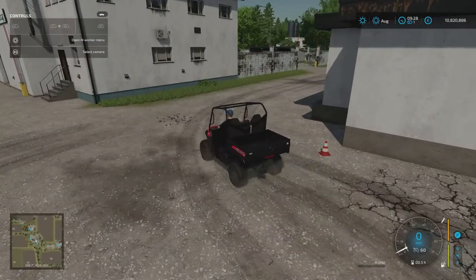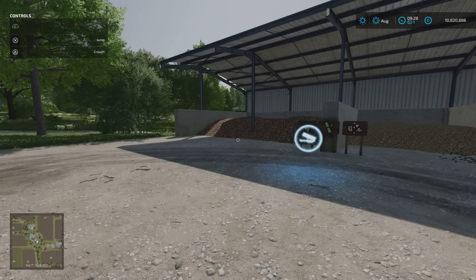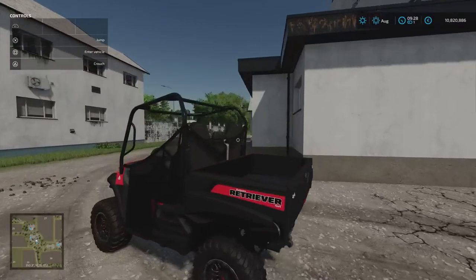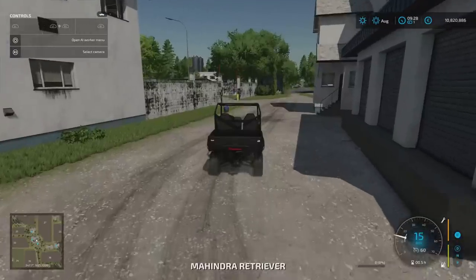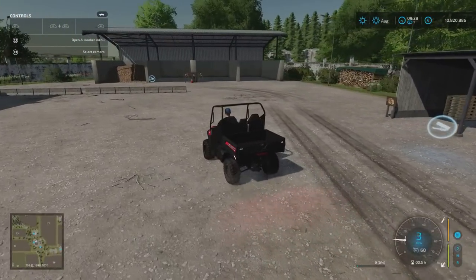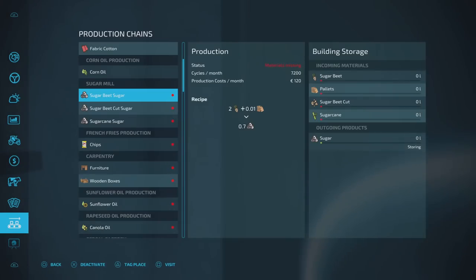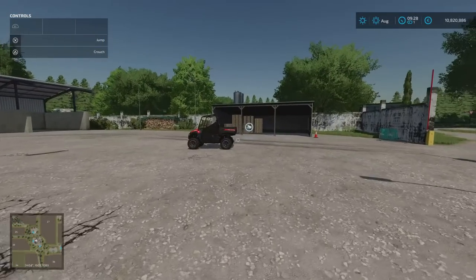We've got two points here. This is the sugar company sell point — sugar beet, sugar cane, sugar beet cut. This is just for selling, so if you just want to sell your product and don't want to do anything with it, you don't have to. Next door to the sugar company we've got the sugar mill — pallets are required. Sugar beet cut, sugar beet and sugar cane go in; sugar comes out. But again, it requires pallets.